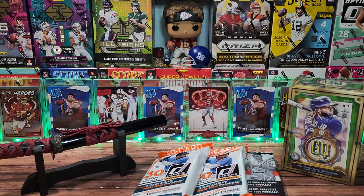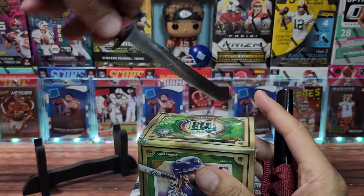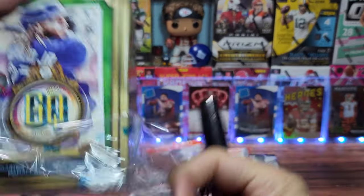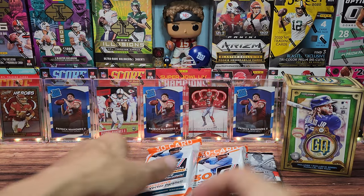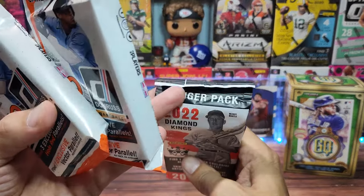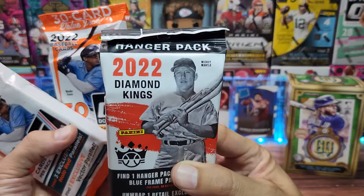Welcome to the Card Dojo, my name is Jordan and this is my journey into modern day card collecting. It is Tuesday and we have a baseball mixer — Topps Gypsy Queen 2022 blaster box, two fat packs or value packs of Donruss Baseball, and one hanger pack of Diamond Kings.